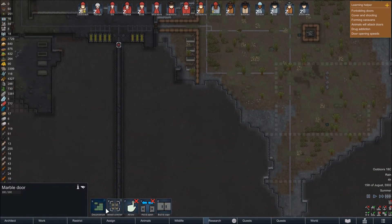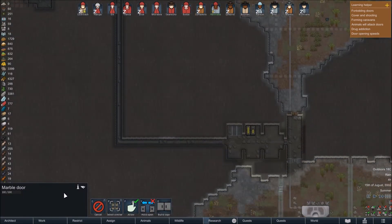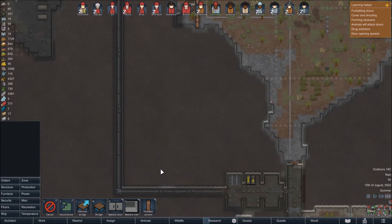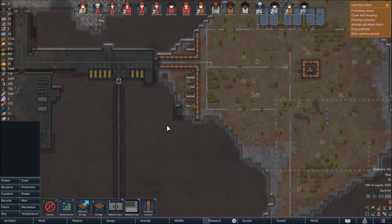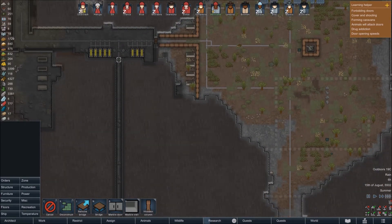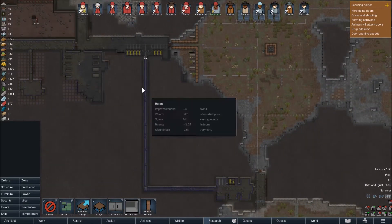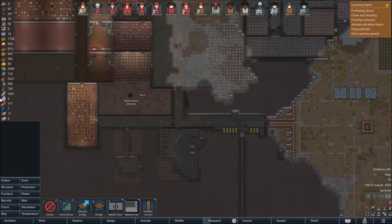I've got a plan here — deconstruct. What if we actually just built a wall through here? So to build a marble wall, we're going to fill all this back in. The cables run through there so it's not going to be a problem, and that's going to stop people coming through here as well. Okay, we'll do that.